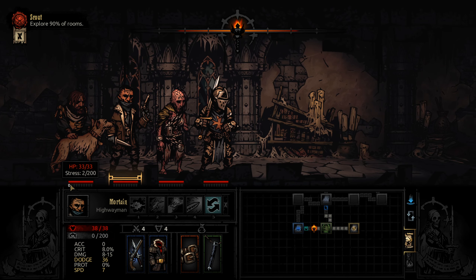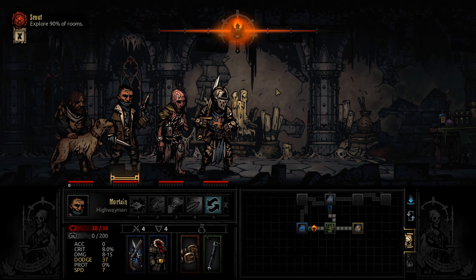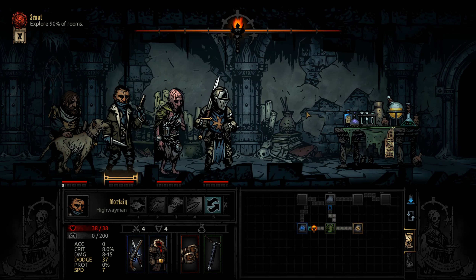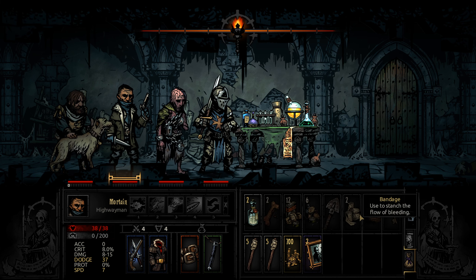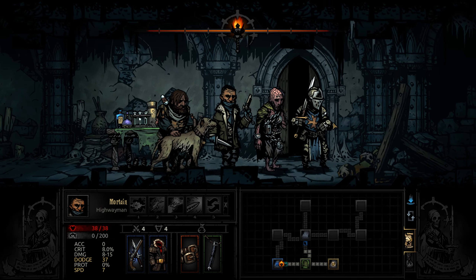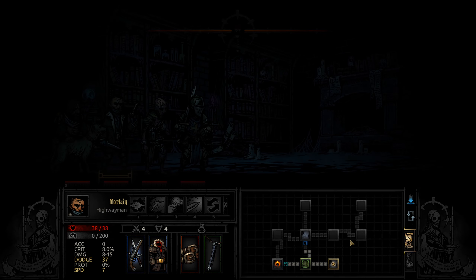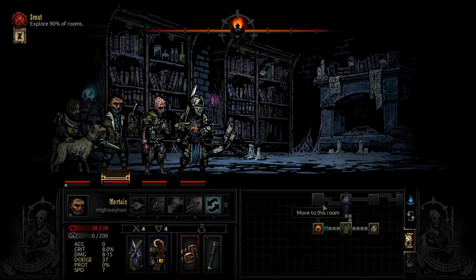Should I give it to him since he has some stress? It's only two, no big deal. Let's increase the torch light — the promise of safety. Alchemy table. I'm going to leave it alone; I don't think you get a whole lot from the alchemy table. I think if I use the herbs on it I can get gold or gems, but I'm waiting for the Iron Maiden instead. I can always come back and get this later.